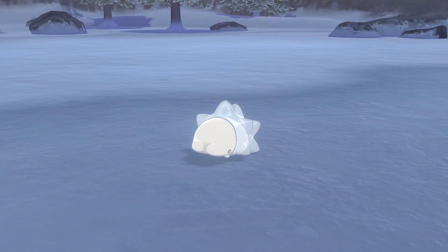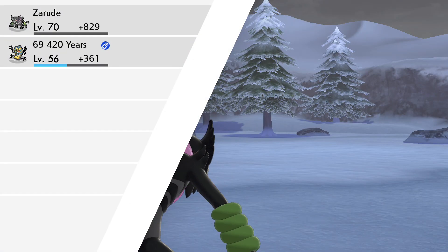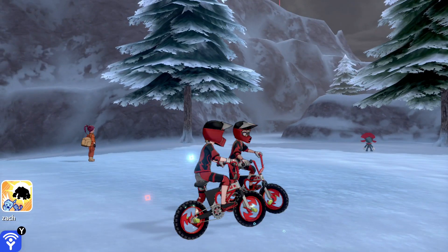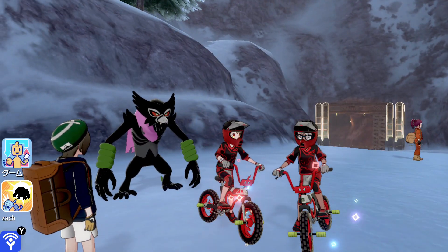We got the Snom going down to Hammer Arm — just showing it in battle. Looking at Zarude, its physical attack is a lot better than its Special Attack. Even though it does get access to Nasty Plot, you want to be using a physical set if you're not running a meme set.